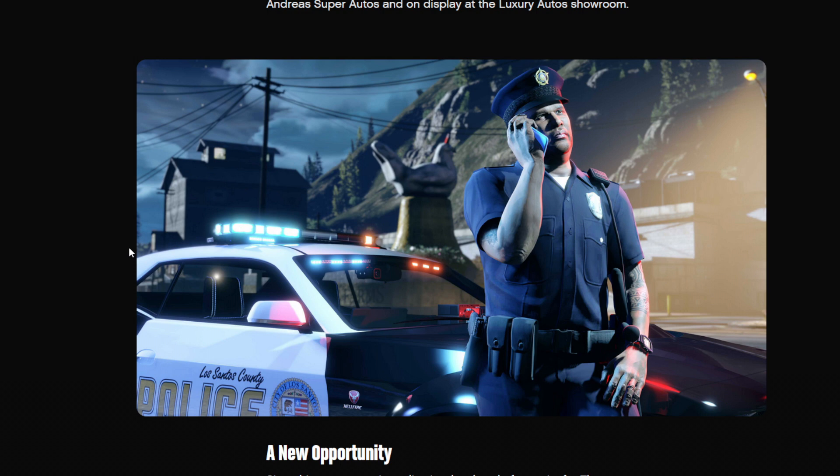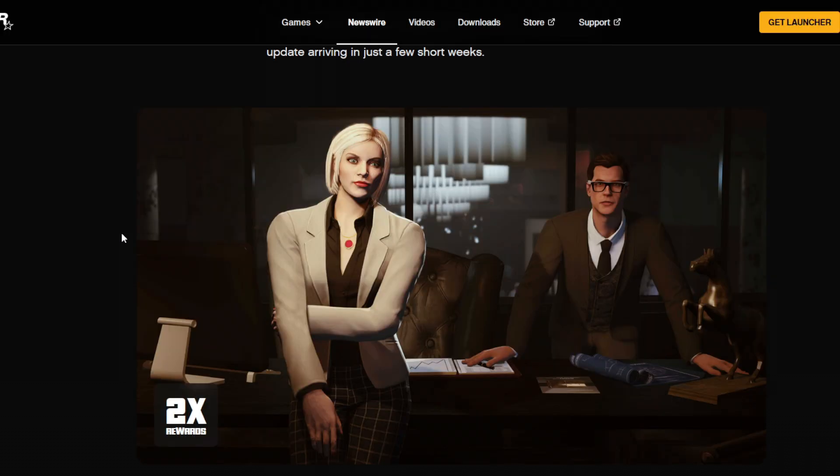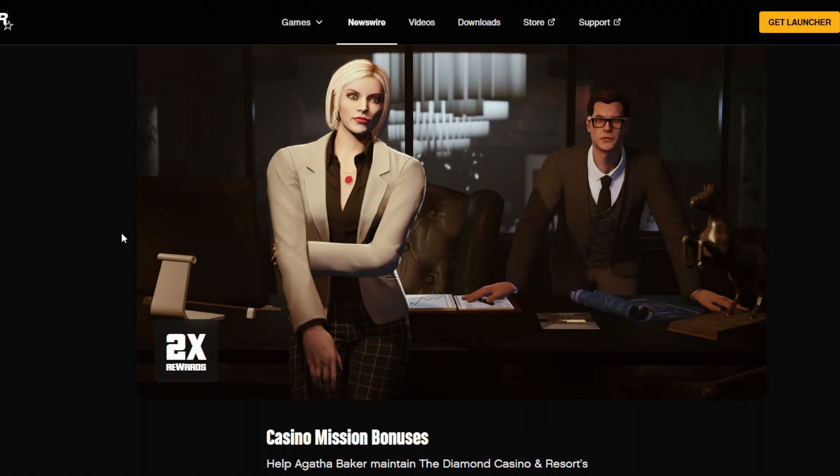The Gauntlet Hellfire Interceptor was briefly featured in the GTA 6 trailer, and we'll be able to get this police car along with the new Vincent opportunity in a few weeks. It's going to be an expensive car, but if you like the other police-themed cars that have come out, you'll most likely want to pick up the Gauntlet Hellfire Interceptor as well. Meanwhile, Vincent's former backstabbing employer is offering double money for casino mission bonuses.